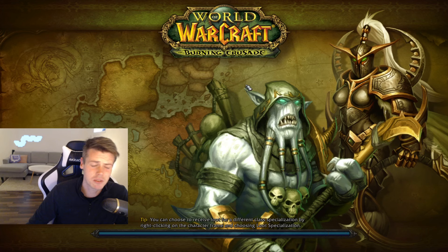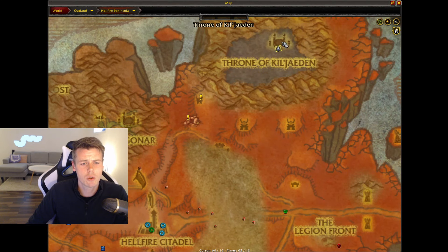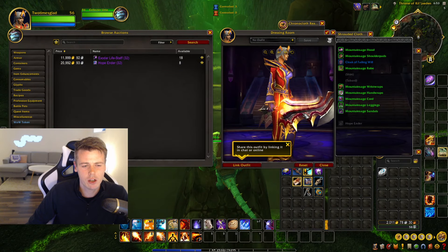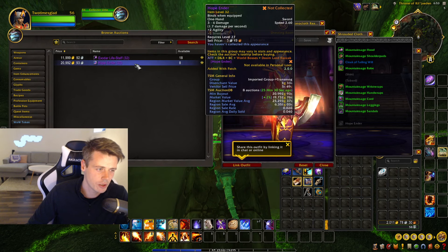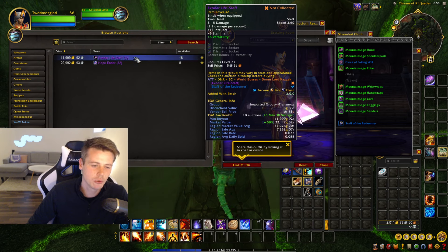Some of the items they drop are really, really good and very fast selling. Right up here at Throne of Kil'jaeden, you can find Doomlord Kassak. Some of the items of note include the Hope Ender — this weapon right here, an absolute banger — 21k on my realm, sells really fast, great sell rate. And then you also have the Exodar Lifestaff, which has just an absolutely insane sell rate. These are two fantastic items.